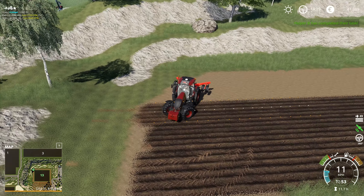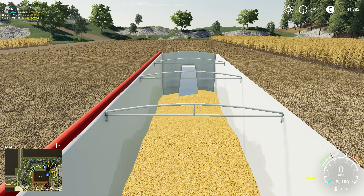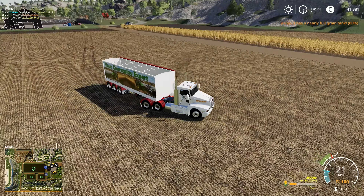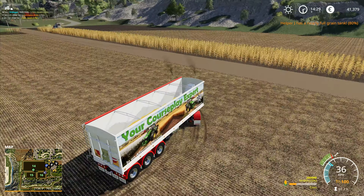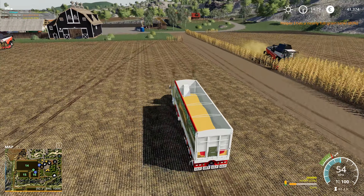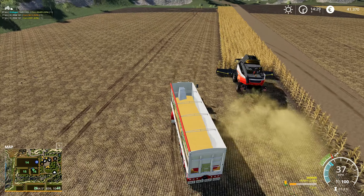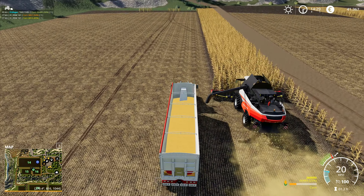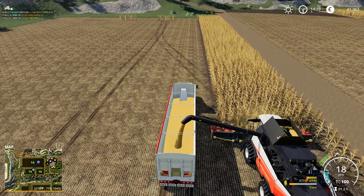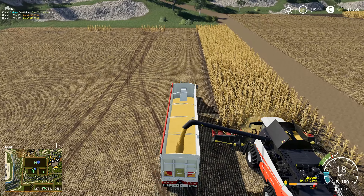I don't think I need to do anything else in here. There's a little bit of rock there that might look better if we changed it to dirt, but we'll see. Helper B has completed their task. There's another combine here waiting to empty — I'll go and chase after that one, and then we can go and move our mower into the next field, getting this one before he actually fills right up.